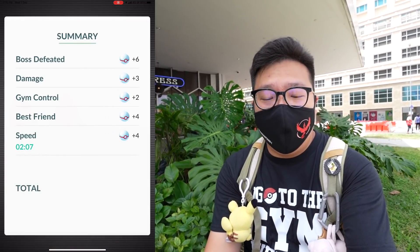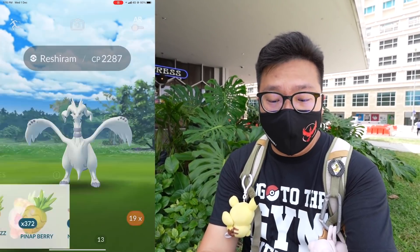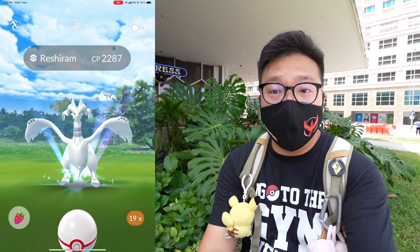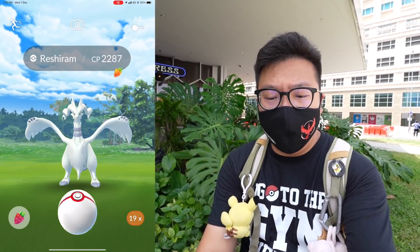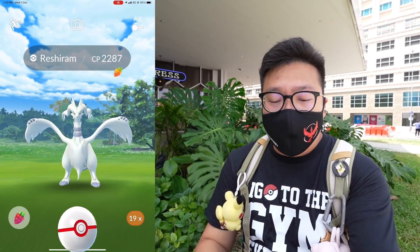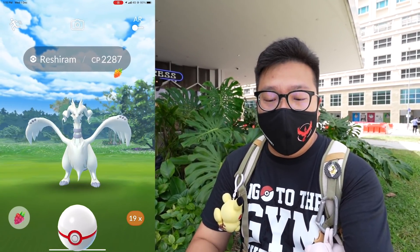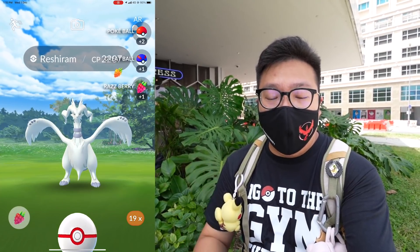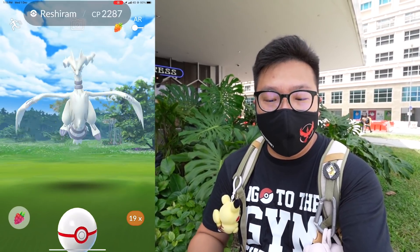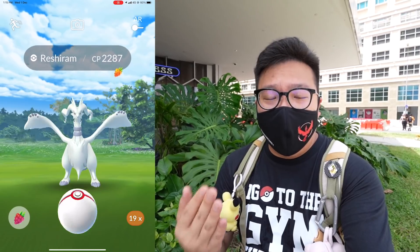It's not shiny. The difference with the shiny is that the rings around its neck are turned golden — it's still white in color otherwise. Reshiram and Zekrom, I would dare say, are the most exciting raid bosses we've had for the last half a year already. Ever since Go Fest until now, probably these two are the most exciting raid bosses — everything else has been rather lackluster.